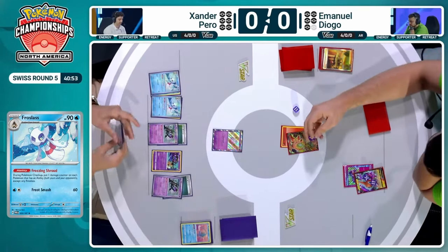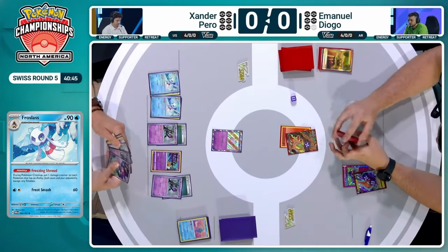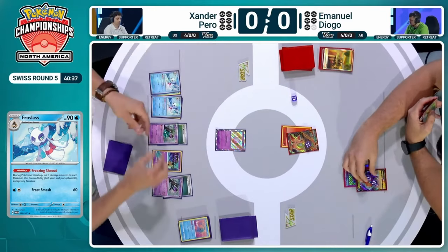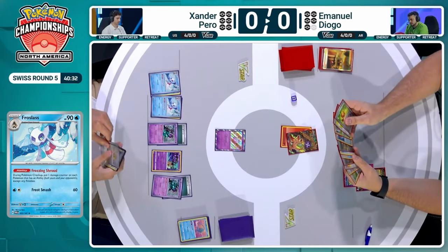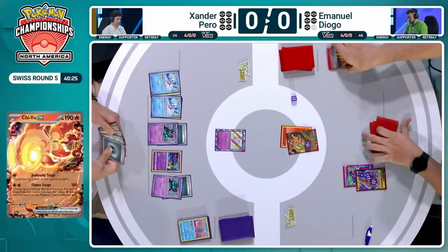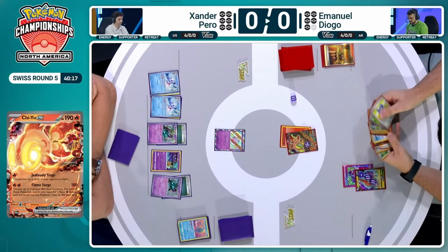A funny thing Xander could actually do is use his own ability, let the damage pile up, knock his own Pokemon out, and then use Bloodmoon Ursaluna to start attacking. That's allowing your opponent to take prize cards and decreasing your own Bloodmoon Ursaluna damage cost. But we saw six damage counters get transferred — five, sorry — to the Chi-Yu, applying pressure that way, and now the damage in between turns during the Pokemon checkup, so a lot of things happening here.